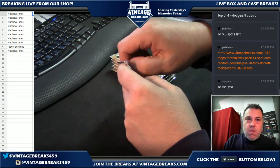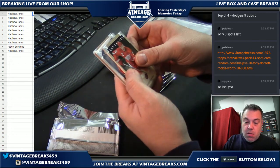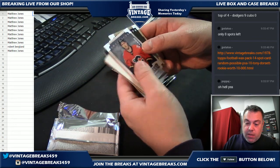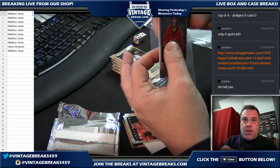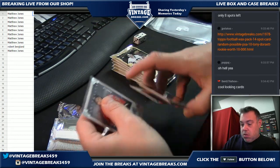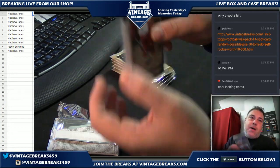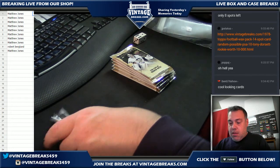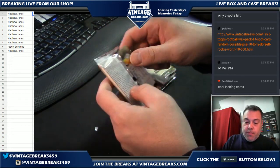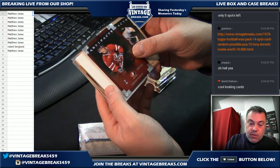Matt, you're up again buddy. Good luck — haven't gotten an autograph yet, let's try and get one right now. No, but we got a Roman — I don't know who this guy is, but it's a rookie numbered to 999. I feel something big coming for you, Matt. Pack six — Matt, you're up again. Colton Tubert.